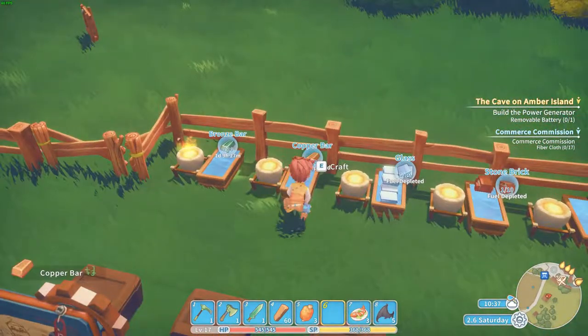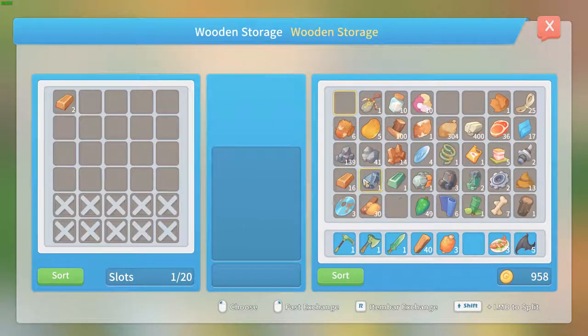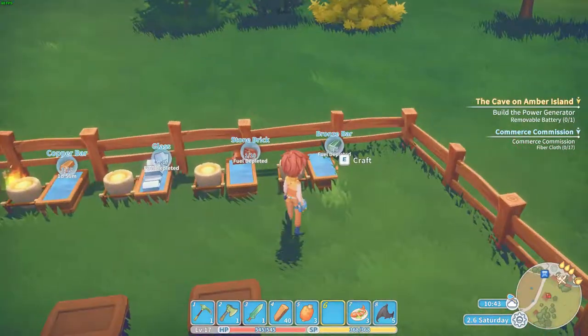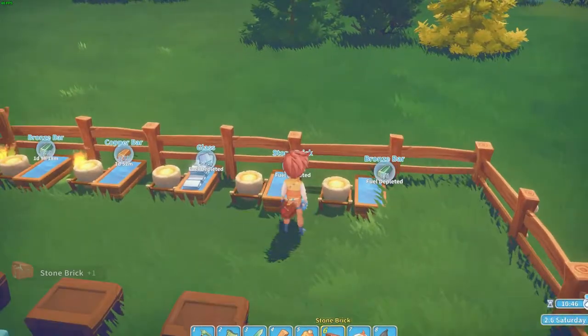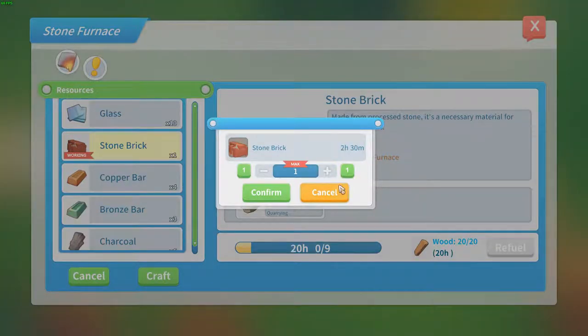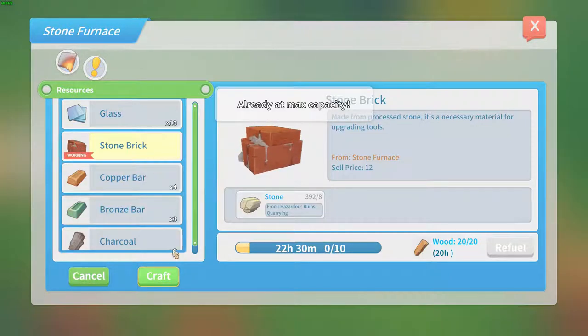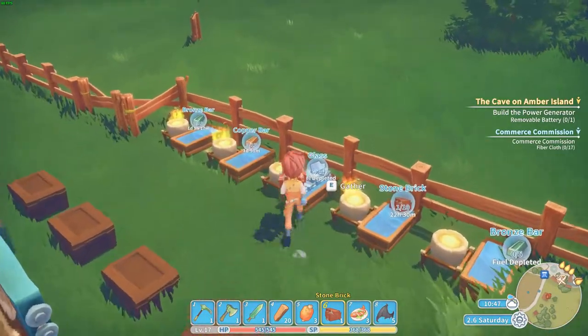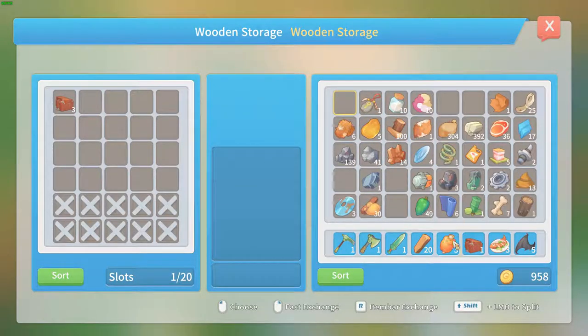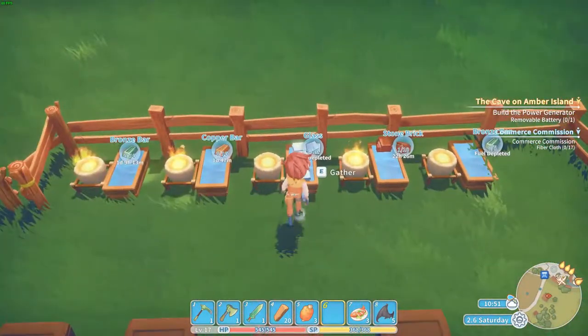Fuel depleted — refuel — craft to the max. I don't have any stone left — that's hard to believe that I don't already have a max capacity; that's the main problem. Place the stone in here and we will do the same for the glass. Once I get 100 of an item I'll stop crafting it, but for the moment: refuel, craft to the max, confirm.